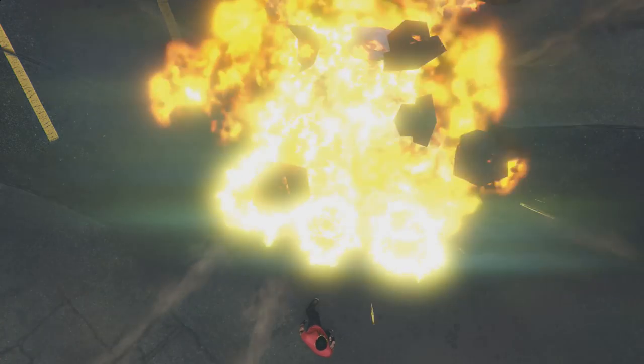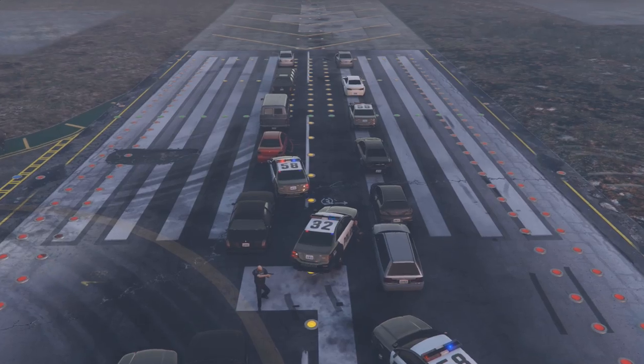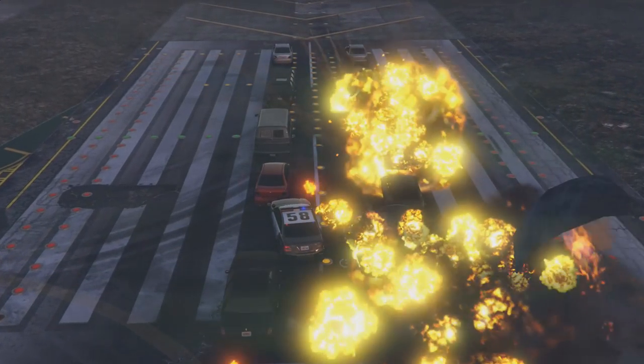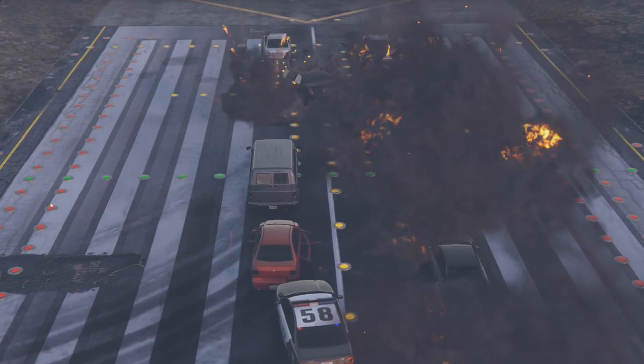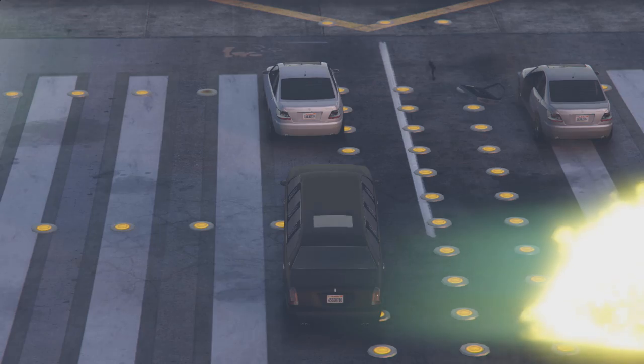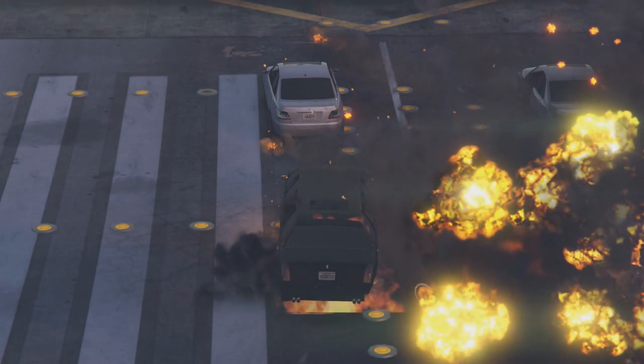In the clip after that, by dumb luck I happened to drop a bomb next to Roy and nothing happened with those clusters. The main reason is that the clusters go on a specific pattern and sometimes they simply fail to hit an online player. These patterns also seem to be very random, so it's a bit of a hit or miss. However, when we moved the vehicles a bit closer to each other, that tiny cluster explosion actually managed to trigger the explosion of a vehicle.